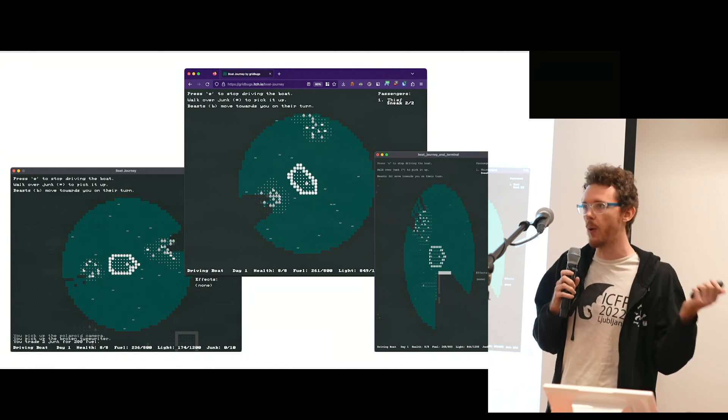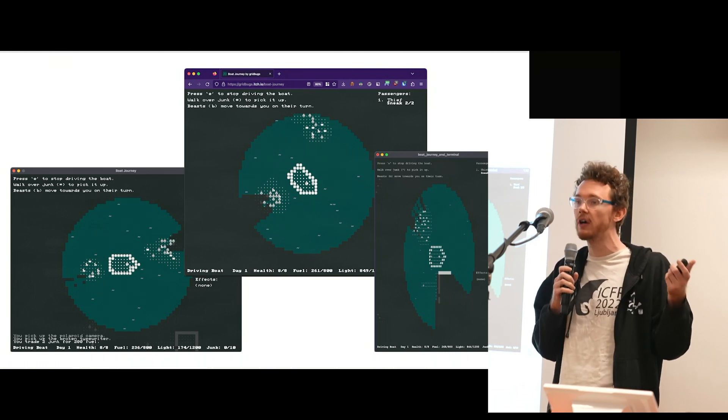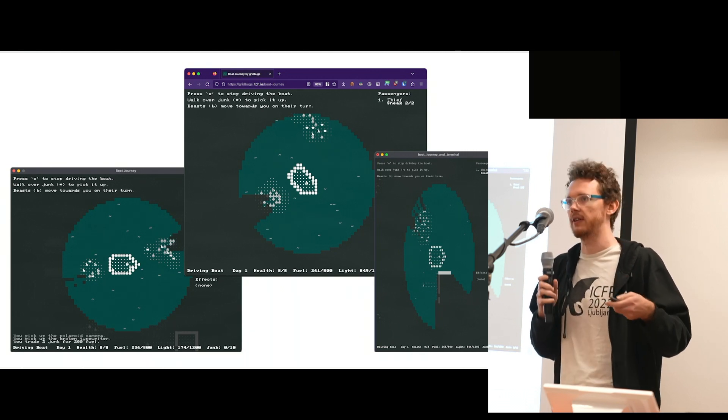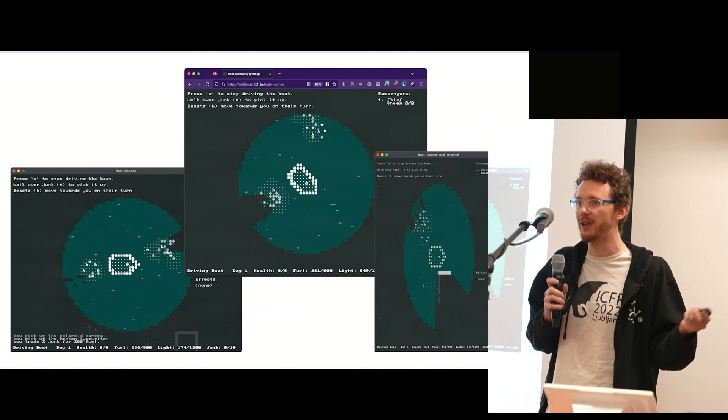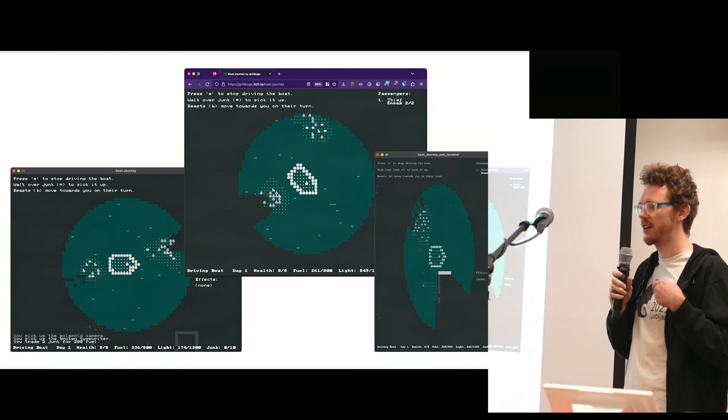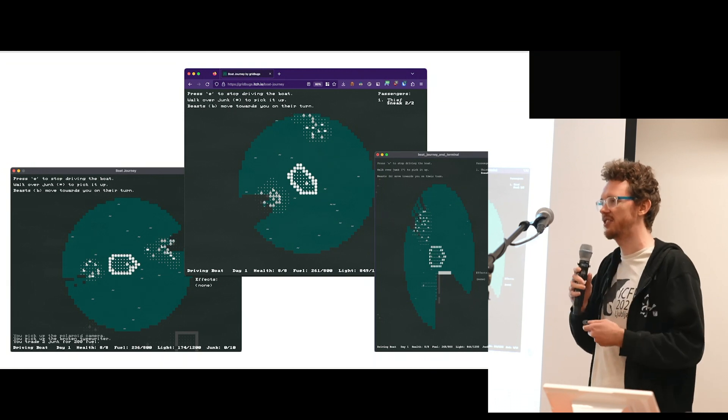There's a web context, a graphical context with WGPU, and a terminal context, plus a couple of different graphical contexts. You can use WGPU — that's probably the fastest one — but there are some alternatives we're going to see in a moment for certain other use cases.